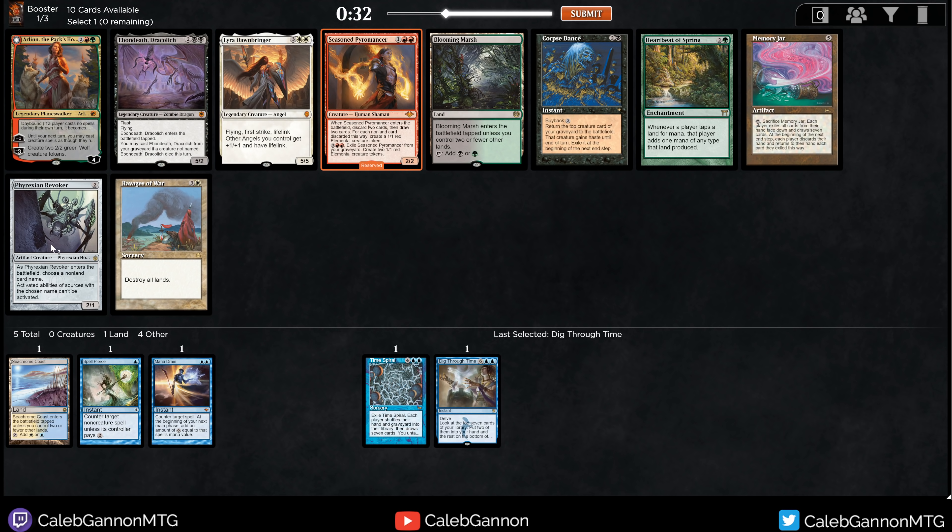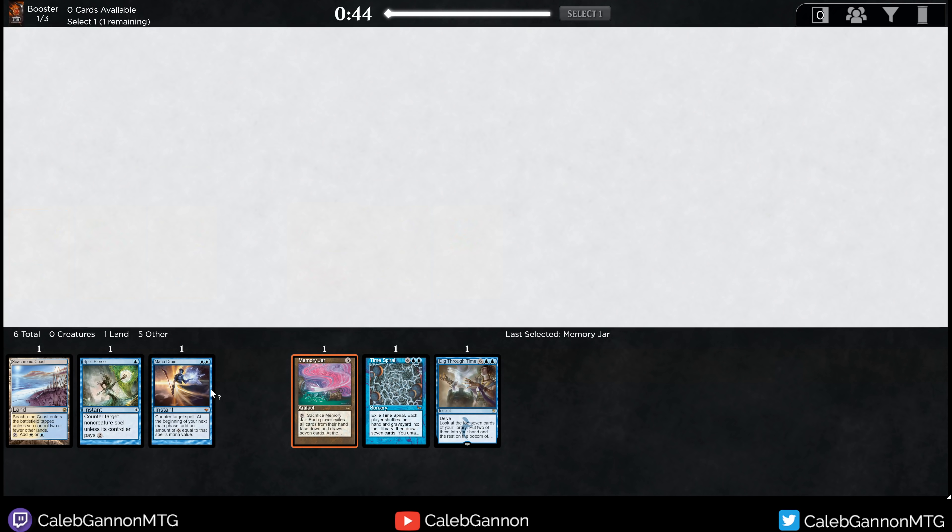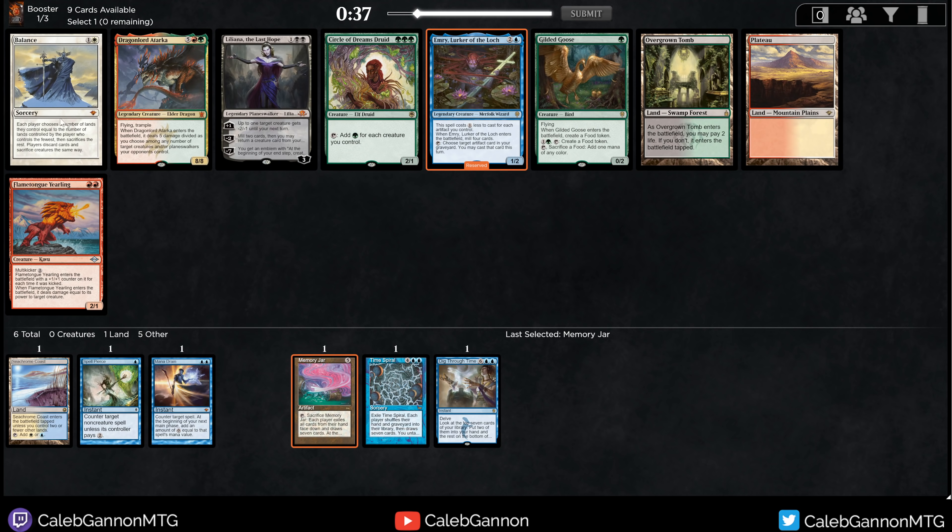Seasoned Parliamentarian is very good. Rexy and Revoker I like, and Memory Jar is good if we're trying to go Storm. We have Mana Drain, so it's not even just for Storm — Mana Drain into Memory Jar is just a strong play, so it's not like I'm forcing anything too hard. Balance is really bad in a deck like this. I think Liliana, if we end up going Blue-Black Control, is probably the best. But Memory Jar is also pretty nice.